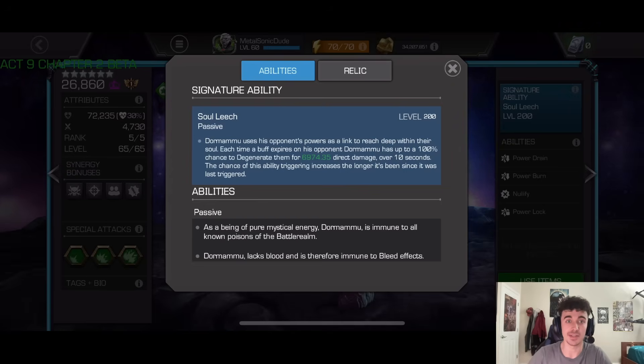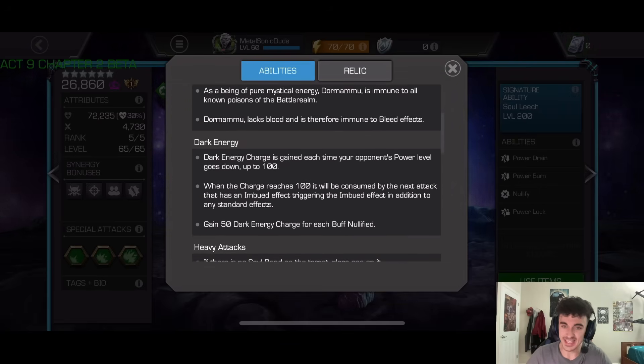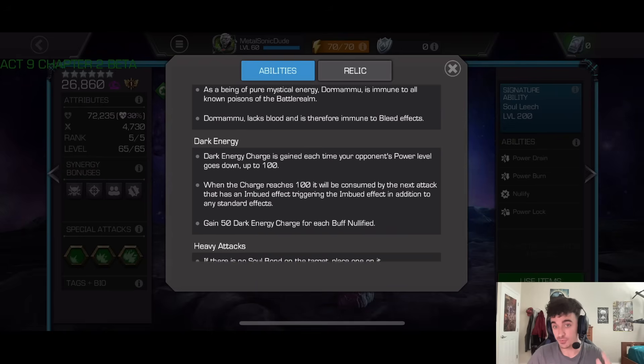Each time a buff expires on the opponent, Dormammu has up to a 100% chance to degenerate them for roughly 7,000 direct damage over 10 seconds. Since it's direct damage it can't really be reduced by most champions. Back in the day this was terrifying, and an awakened Dormammu was extremely dangerous. But ever since mystic dispersion changed, he has not really been a threat on defense.